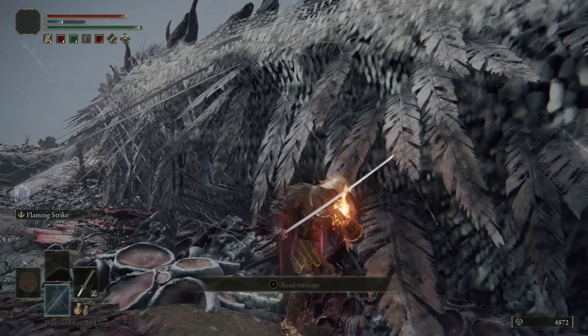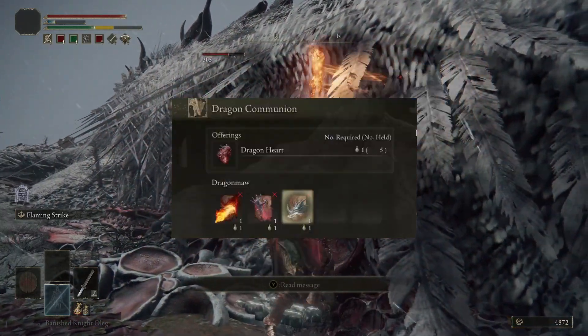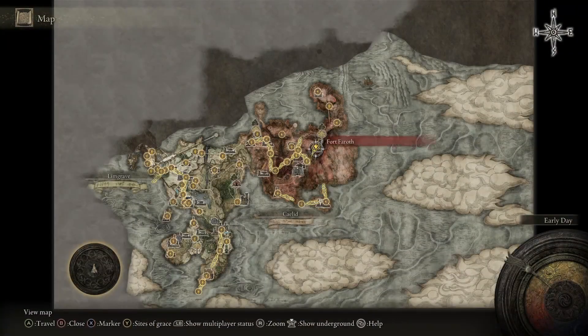When I was trying to figure out how to unlock dragon spells I found out you needed to buy them using dragon hearts. I couldn't figure out how to get them until I was exploring around the map and I saw this giant dragon laying out in the middle of this field.